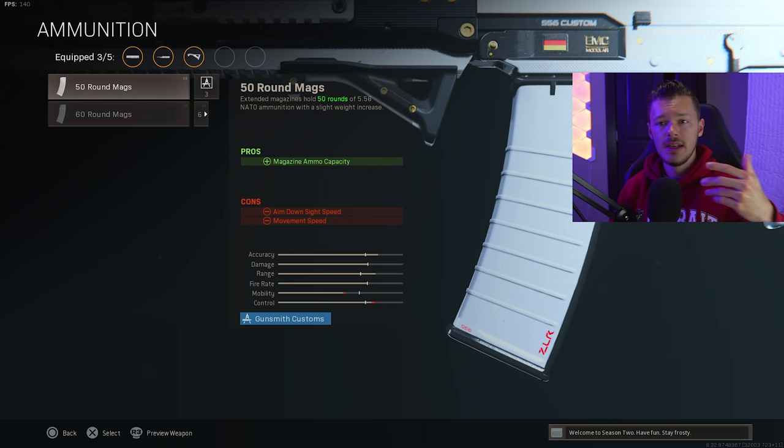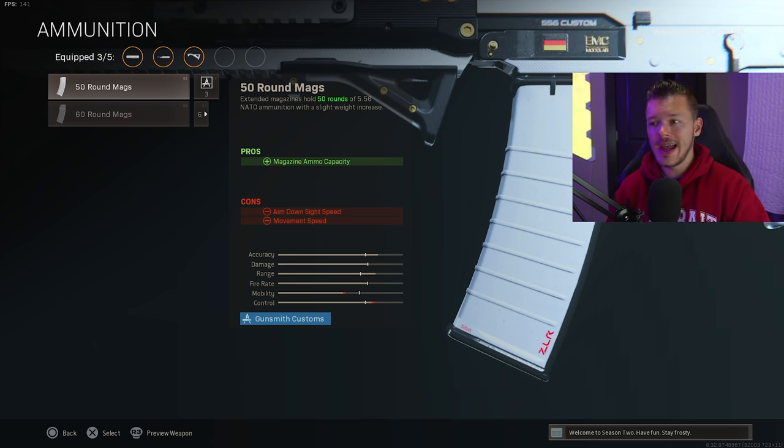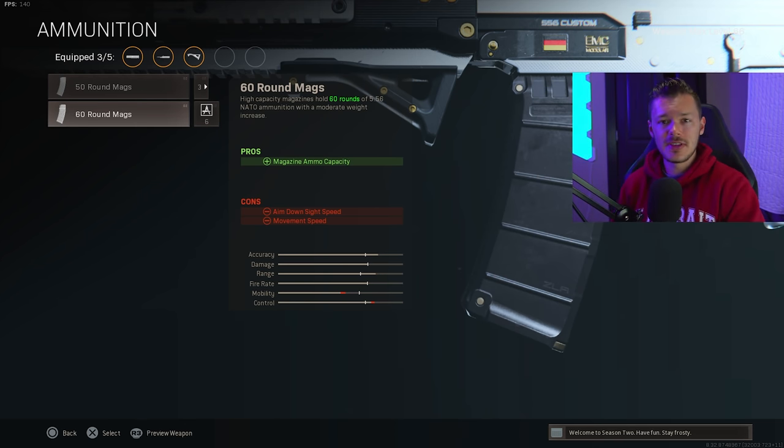For ammunition, it's personal preference, but I'm a 60-round mag kind of guy. I always go for the 60-round magazine. In solos you might want the 50 for a little more mobility, but in squads you need those extra rounds because the chance of having to disperse ammo into more than one person is very high.